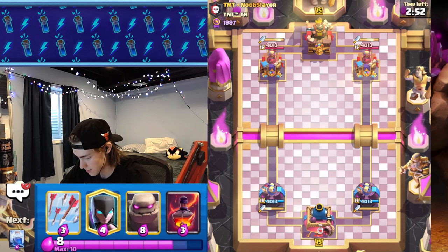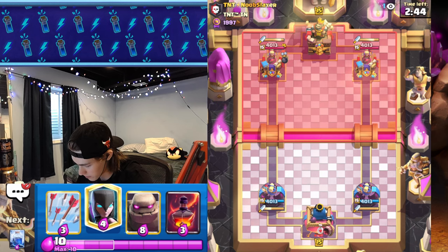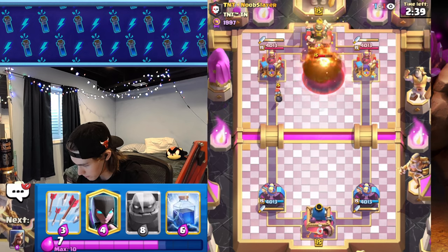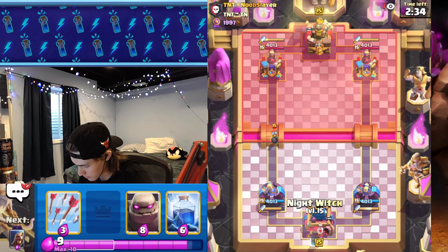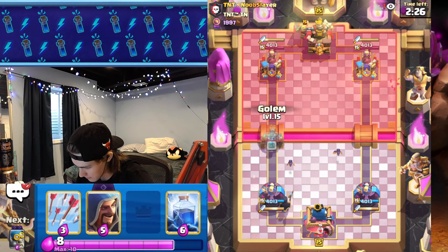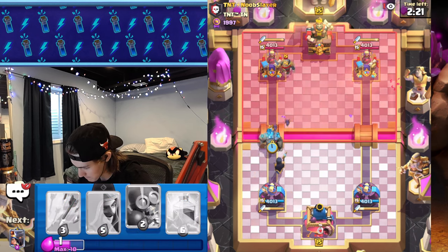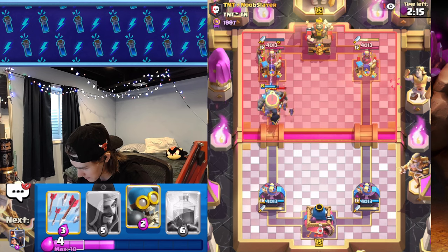All right, we got TNT noob slayer — I feel like I've played this guy before. Maybe he runs a giant, we'll have to see. Evil bomber to cycle, we got night witch golem. He goes pump — I'm gonna avoid the pump. Pump is not good anymore, the rework really just kind of nerfed it to the ground. Night witch evil... what is this, is this a golem deck? Three musketeers! We're in for a treat.